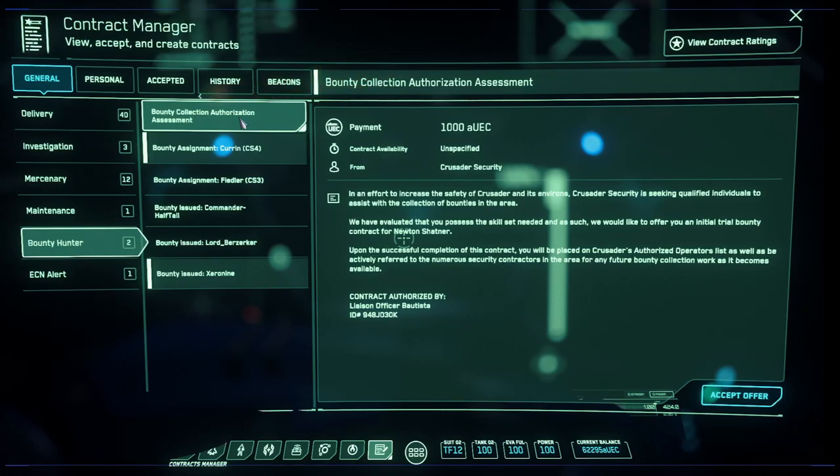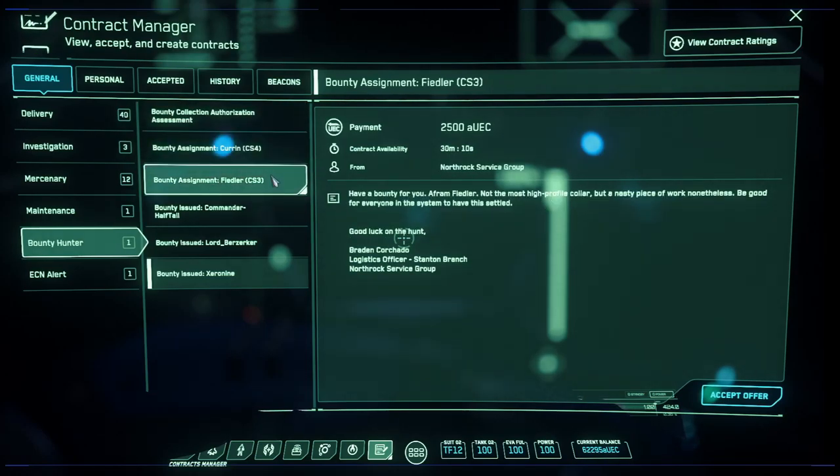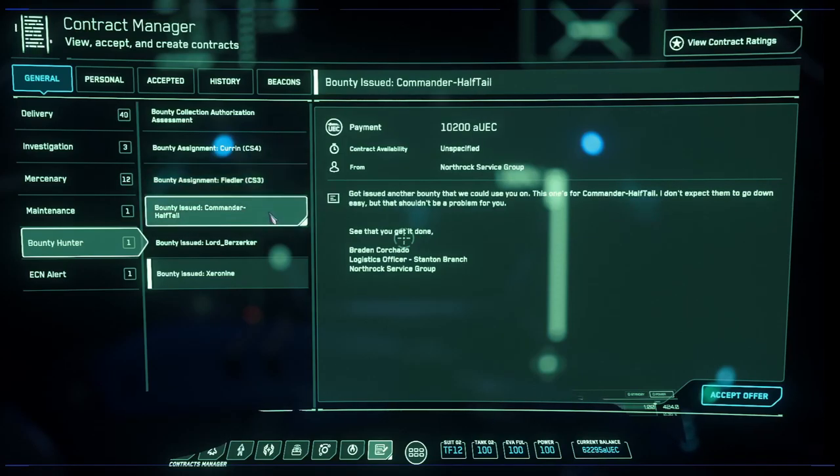Just like before, you enter your MobiGlass with F1, head to Contracts, and open up the Bounty Hunter tab. You'll notice that missions with the prefix 'Bounty Assignment' — like CS4 and CS3 — are NPC bounties. Missions with the prefix 'Bounty Issued' followed by a player name, in this case 'Bounty Issued Commander Halftail', are going to be your player bounties.